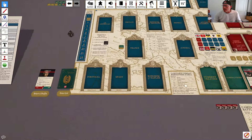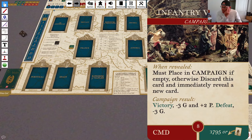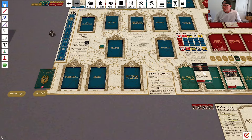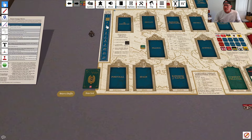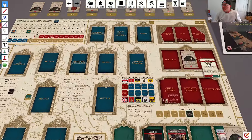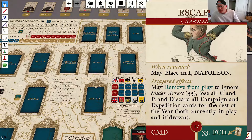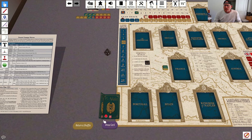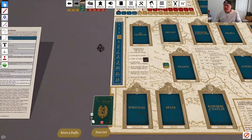We've got a commander. I should mention the Infantry Vendée was clearly a mandatory card — it says must place. This by contrast is an optional card, but there's really never any reason not to place commanders over in the commander box. So we'll do that and advance the card draw marker. Now we've got Escape: I may place in iNapoleon and I can remove it from play to ignore Under Arrest. Again, there's not really a good reason not to play it, so we're just going to follow the when-revealed instructions to place an iNapoleon. If we draw Under Arrest, we could use the triggered effect on this card — it basically allows us to escape rather than being arrested. So we move the card draw marker, draw another card, and get another commander, Murat. We're going to place him over here.